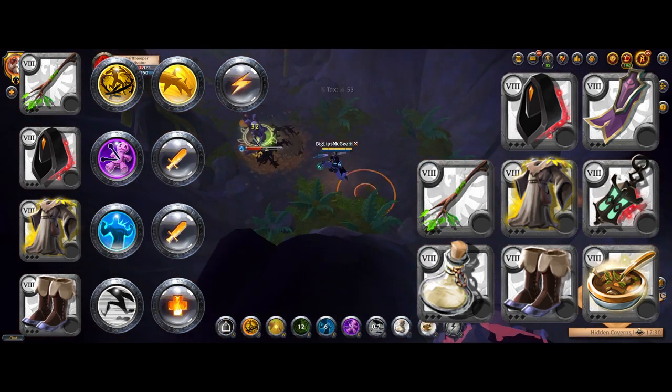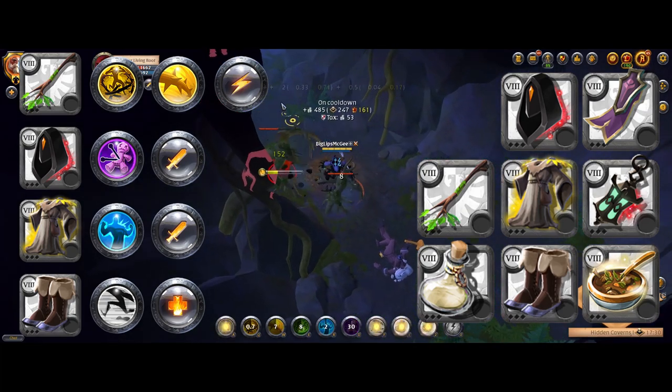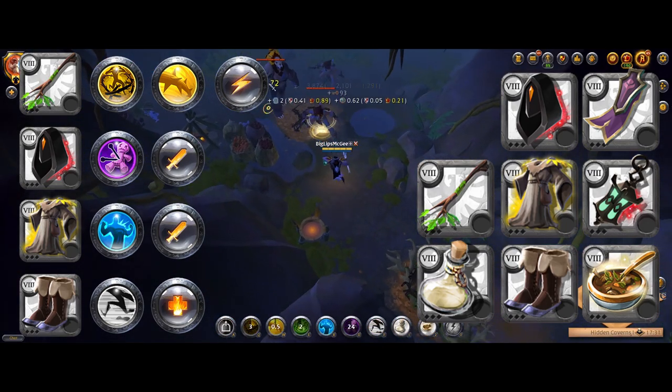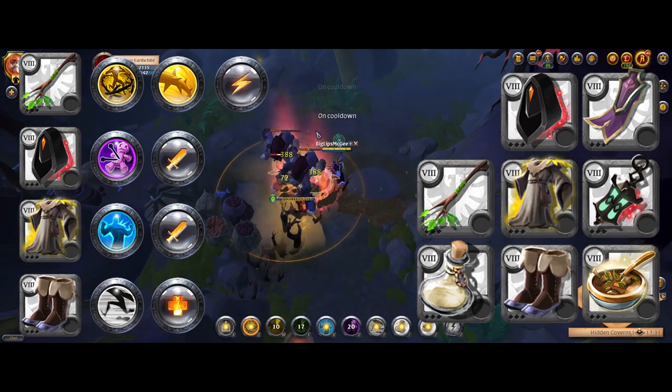For abilities and passives on the one-handed nature staff, it's thorns on your Q, bramble seed on your W, and energetic on your passive. For your cultist cowl, use the special ability, same as the druid robe, and refreshing sprint on your shoes, with either balanced mind on leather or aggression on full cloth.